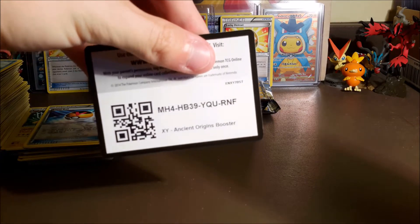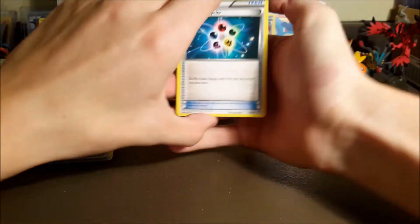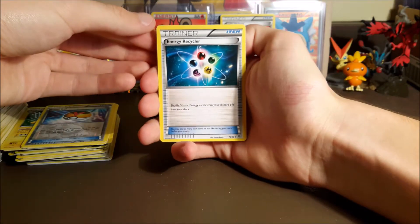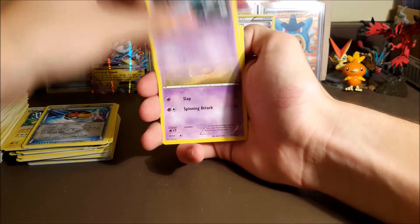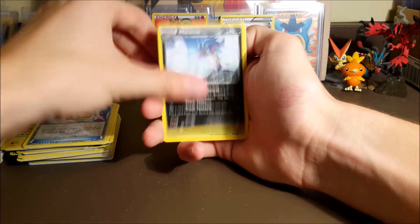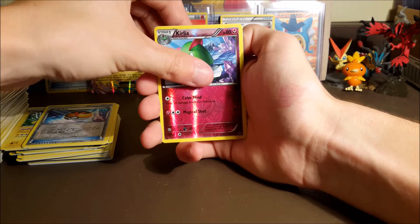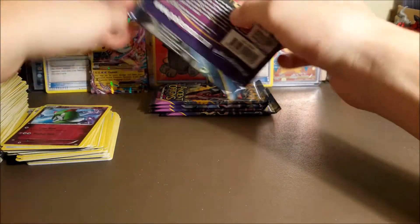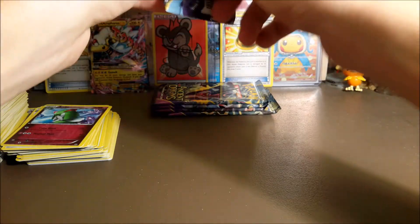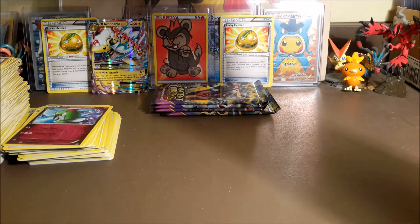You guys can have a code — hopefully you're getting something good. We got an Energy Recycler, Oranguru, Slowking, Unknown, Ball Toy, Malamar, Combee, Golett, a reverse Kirlia, and our rare is another Metagross — that's actually our third one in this box.